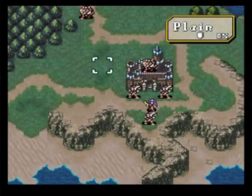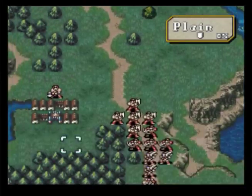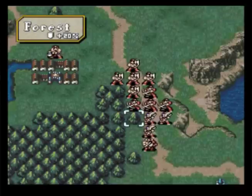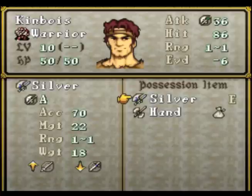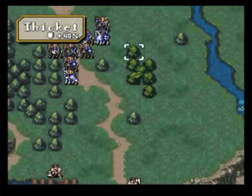These next two turns are high intensity. This part of the chapter is very tough to do right because of this guy right here - this is Kinbois. He is one of the Verdane princes and he is tough. He's already promoted - he's a warrior with 50 HP. This game loves to shell out HP. He's got 14 strength with a silver axe that has 22 might. His attack stat is 36, which is enough to take out pretty much all of my non-weapon-triangle-advantage fighters in about one to two hits. So we're going to need to take him out.